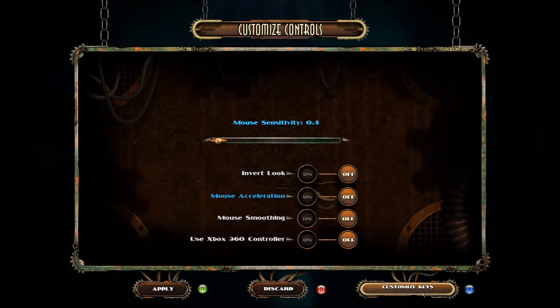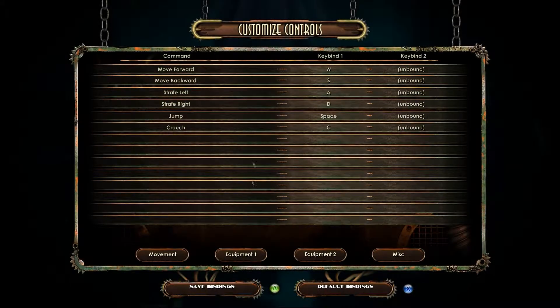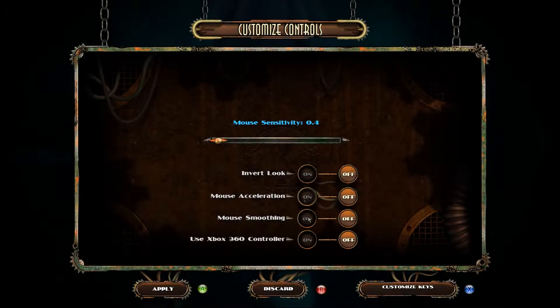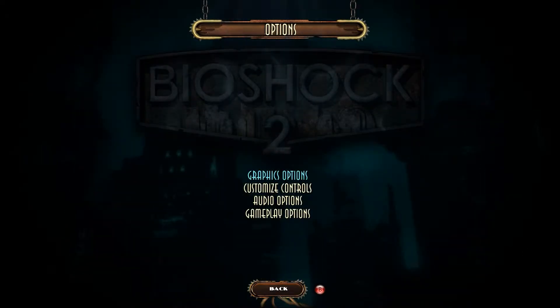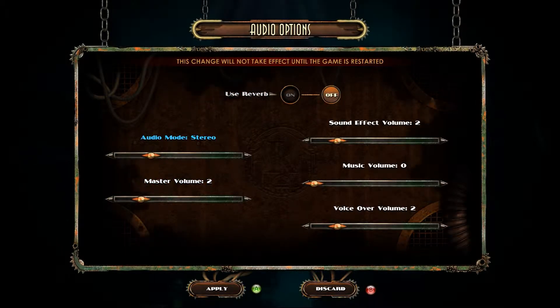Controls — customizable keys. Yes, I am definitely sure. You've got a wide variety of customizable keys, all that sort of stuff. I'm going to set it so I can actually use my Xbox controller. You've also got audio options: audio mode stereo, master volume, sound effect volume, music volume, and voiceover volume.